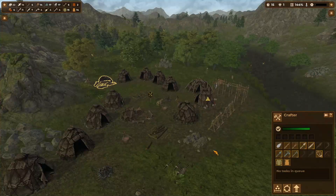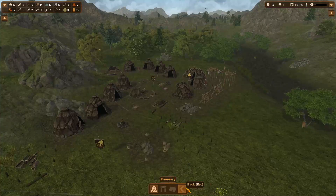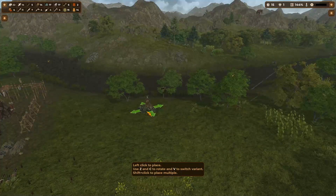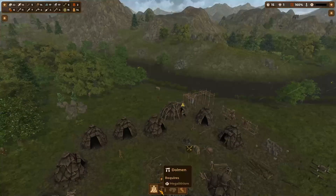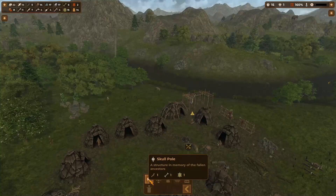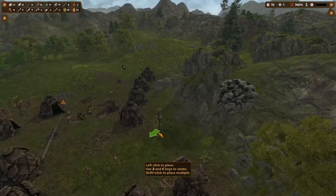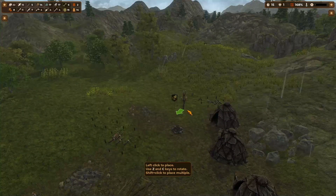Unlocking the Mesolithic era gives us the burial mound structure where we can bury our dead — perfect. And the slingshot, which is used for hunting — that sounds fan-freaking-tastic! Let's get some of those built up. Burial mound — I want this close to the water. We'll have the burial thing over here, that sounds good. Do we need multiple of these? Let's get like three skull poles up around our base — one here, one over in the new area.